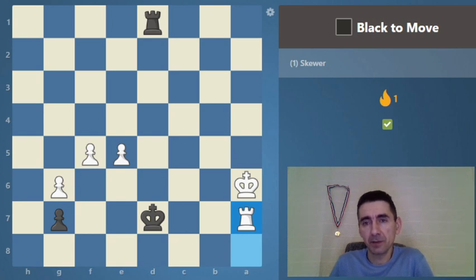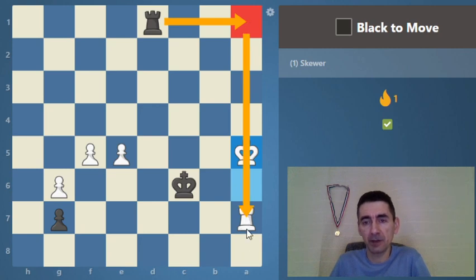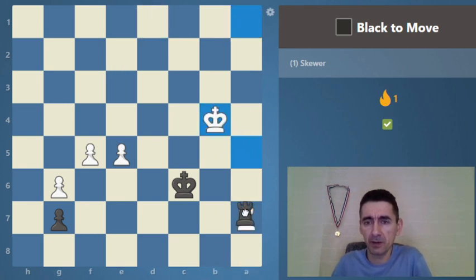Black to move. We have some puzzles where it's not directly a skewer, so we move here first and then comes the skewer. Remember from the last one which could be the solution. So the solution: stop the video, find it, then click play — that way you can use it as a tool for active learning. Here comes the check. The rook is in line with the two attacked pieces. It's an absolute skewer because the king needs to go away and then we win the rook.